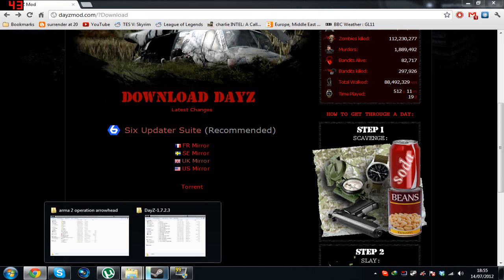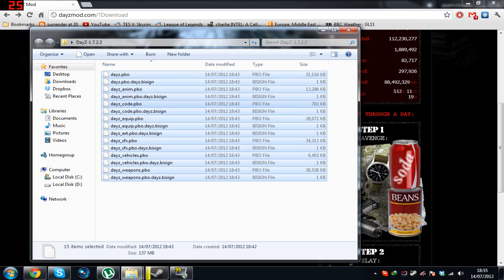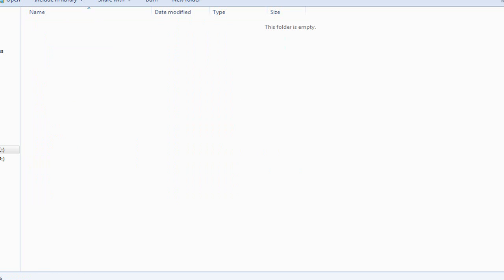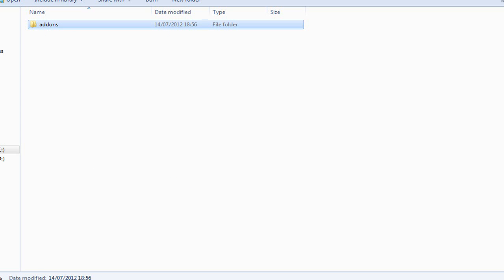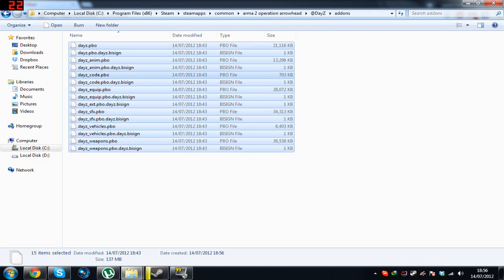I downloaded it using torrents so I'm going to show you this way, but again that way is more simple. If you install it by torrent you get these files, and basically all you need to do is copy them and create this folder like this. It has to have the capitals correctly and the lower cases, and then again in that folder create another folder called addons. In that folder you just paste the files, and that's pretty much done.